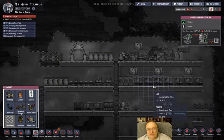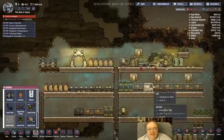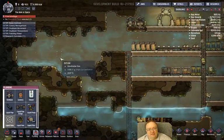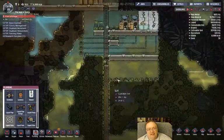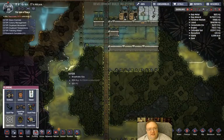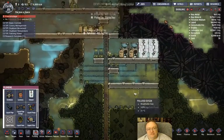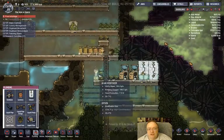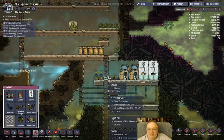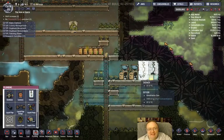Howdy everybody, I am Colic and this is Oxygen Not Included. We're back and I've got my showers and restrooms working — you can see them down here. I've drained the water supply and built a nice setup. There was a pooled water supply down here before, and the drains are working and falling down this way. I've also got some oxygen-producing stuff down here so they can breathe while they shower — always a good thing.